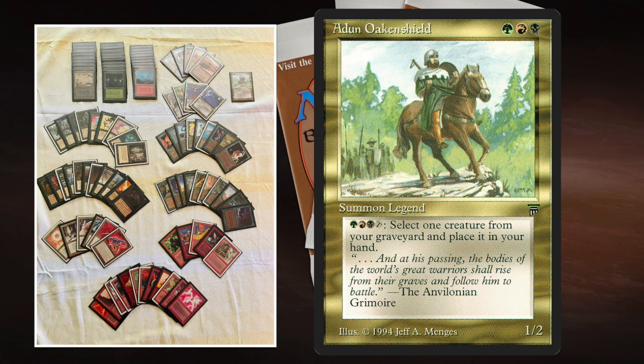You can cast your Commander every time from the Command Zone. When your Commander dies, you can choose to put it back into the Command Zone and recast it. But every time you have to pay the tax of two extra mana. So the first time it dies, you pay two extra; the second time, four mana; the third time, six mana, and so forth. It's kind of important to know when you're watching us play the game.